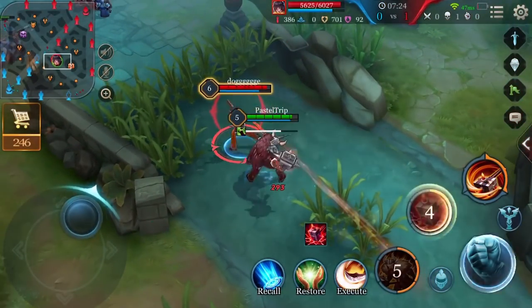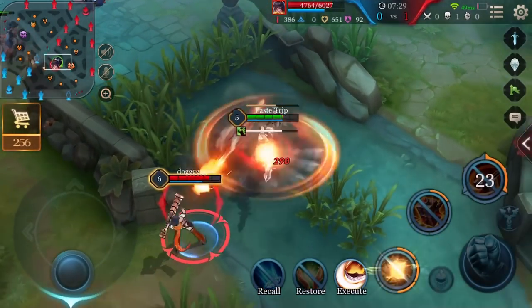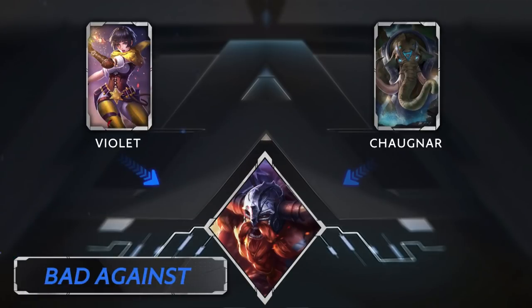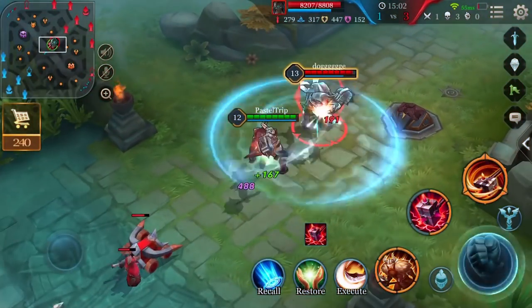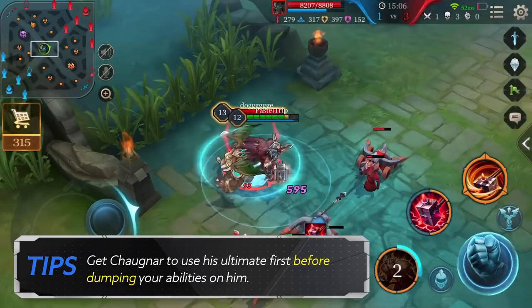Ormar is weak against heroes that can kite others easily through high mobility, such as Violet, and also weak against heroes that can remove control effects, like Chognar. When facing Chognar, get him to use his ultimate first before dumping your abilities on him.